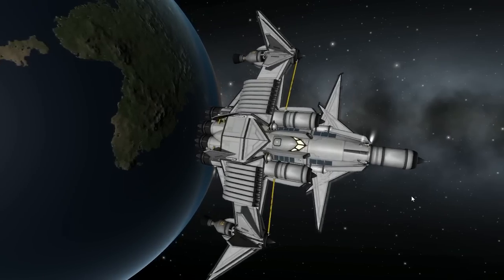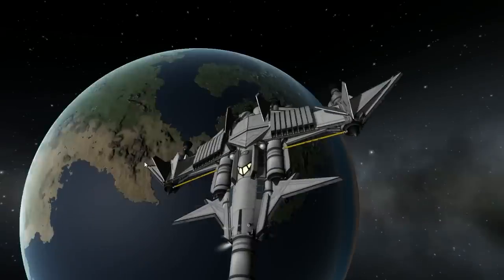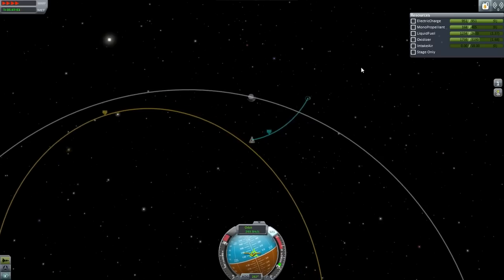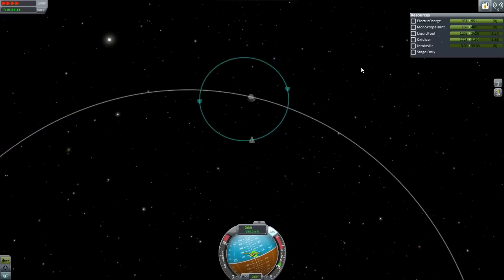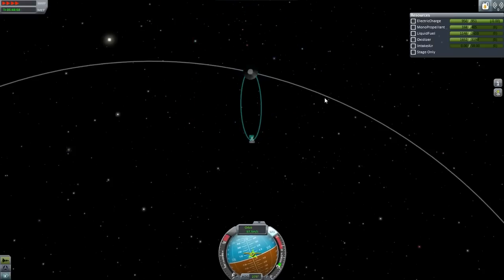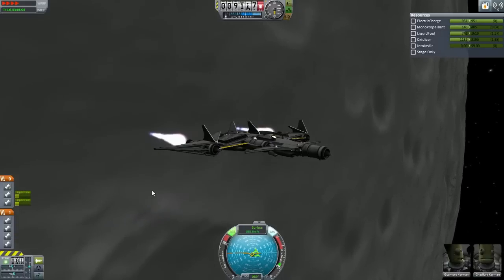Those two liquid engines are inside the turbojet engines in the middle. They're the Rockomax ones — the really small ones. I forget the name, might be the radial ones. Anyway, here we are heading to the moon.